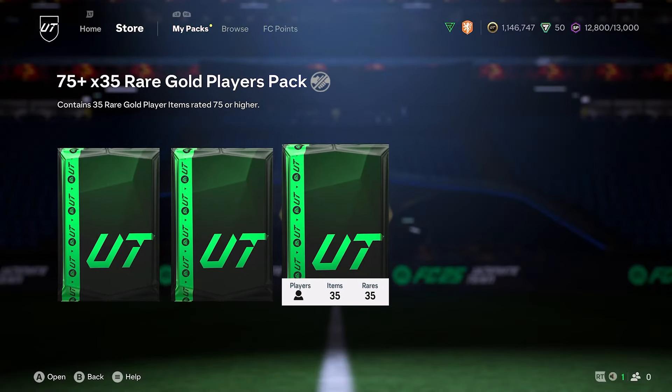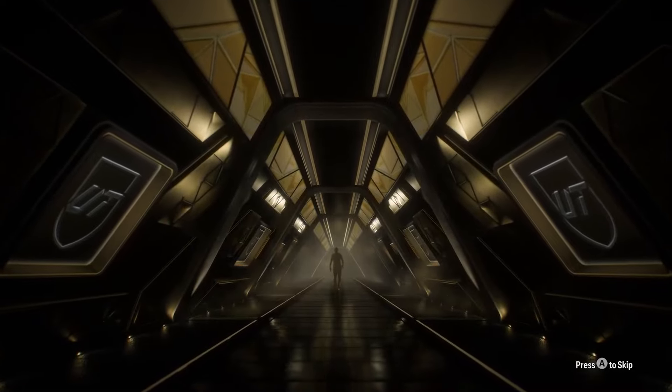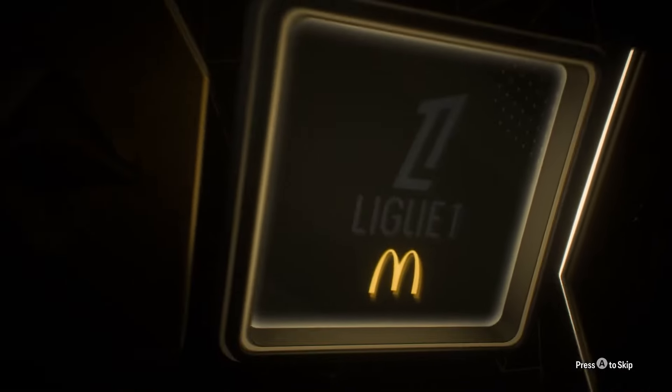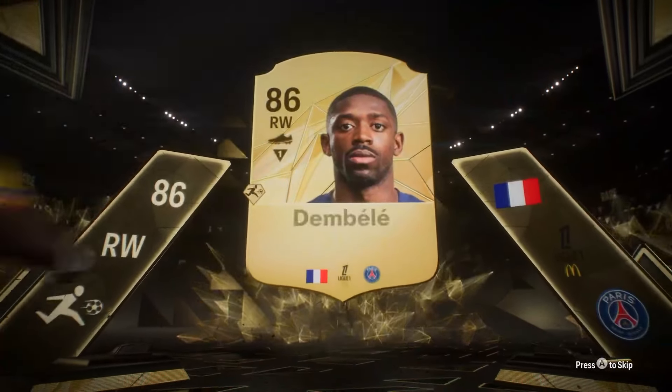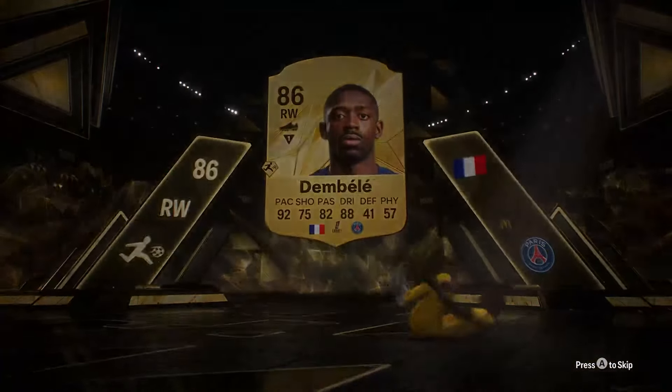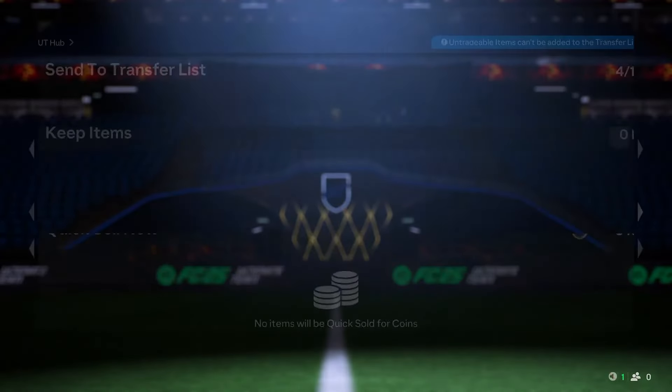Let's go with the untradeable one. We need some focus here. I think it's Dembele — yeah. This is a decent pull from the start of the game, but I don't think he will take Salah's place. But as a super sub, it might work.